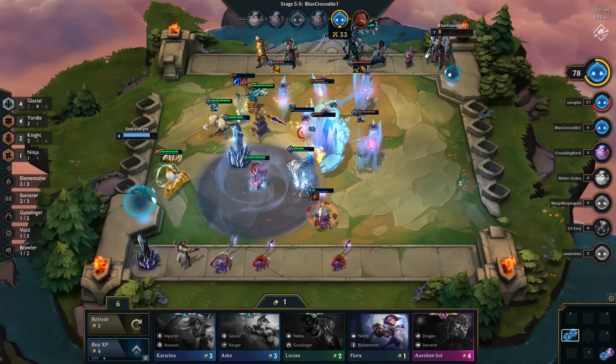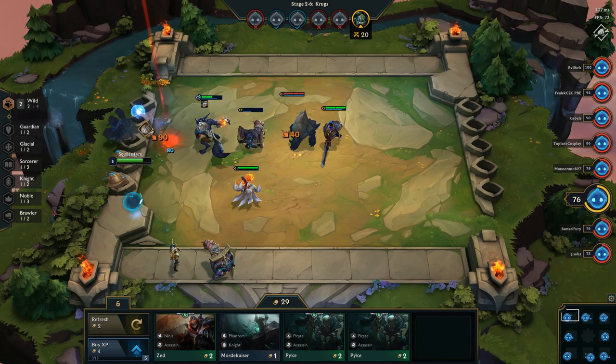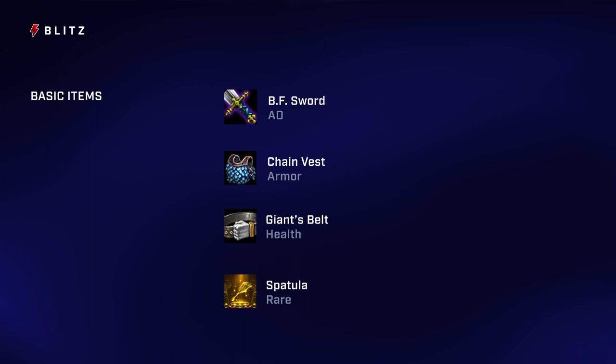At the start of the game and every few rounds, your army will fight AI units as opposed to enemy players. These AI units will drop items, which will be automatically collected in the bottom left corner of your screen. There are currently 8 basic items that will drop: BF Sword, Chain Vest, Giant's Belt, Spatula, Needlessly Large Rod, Negatron Cloak, Recurve Bow, and Tear of the Goddess. When you get an item, you can give them to champions, powering them up and giving them extra stats and abilities.